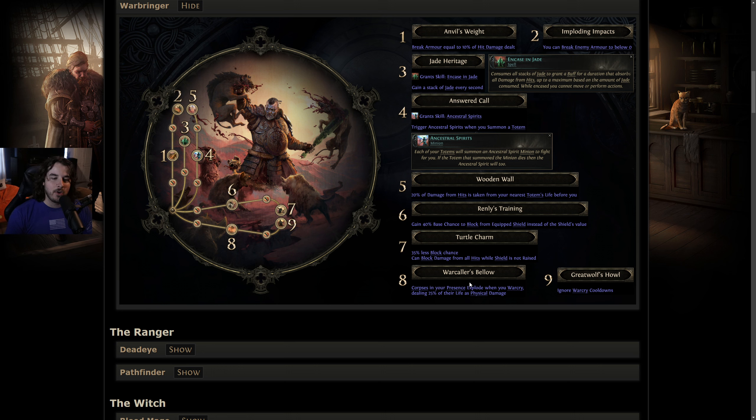Nodes eight and nine are war cry specific. War Caller's Bellow — you explode corpses in your presence when you use a war cry, dealing 25% of their life as physical damage. You can also summon corpses, so this has real potential. Node nine, Great Wolf's Howl — ignore war cry cooldowns. War cries like Seismic Cry and Infernal Cry already have strong numerical values, so being able to use them whenever you want, even for a small filler attack, is very strong.